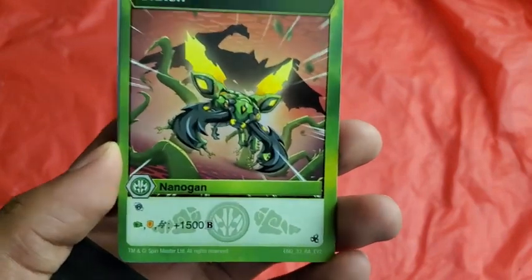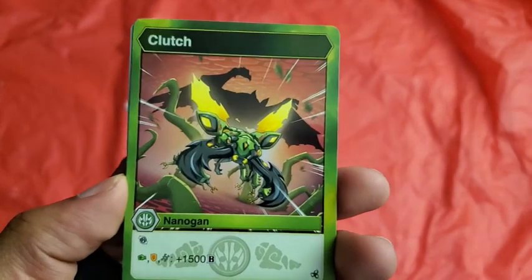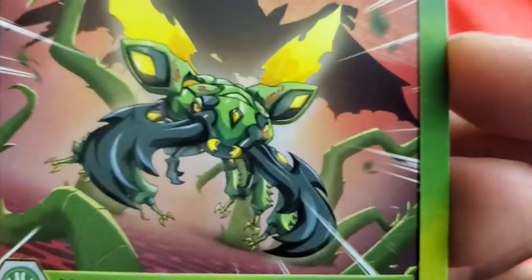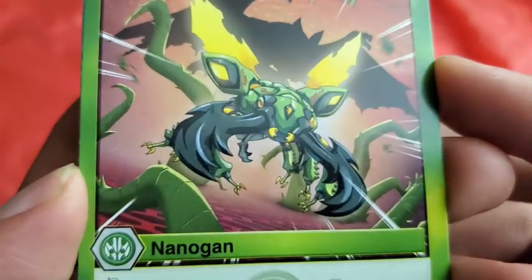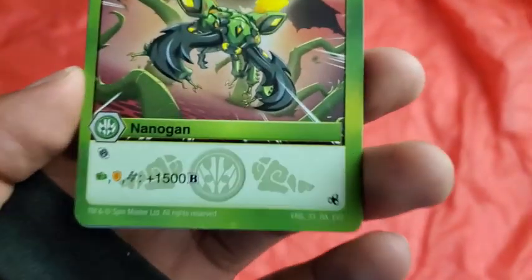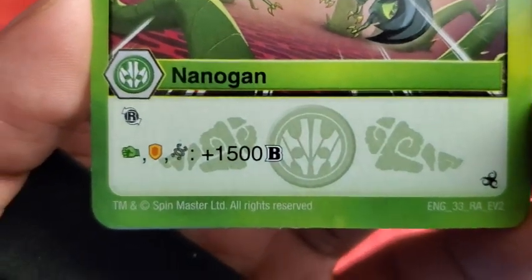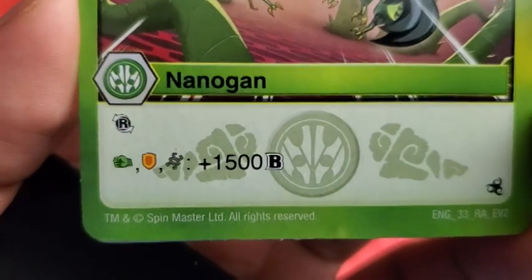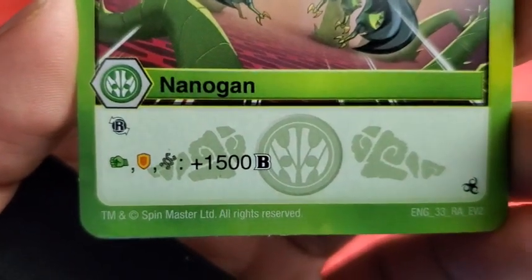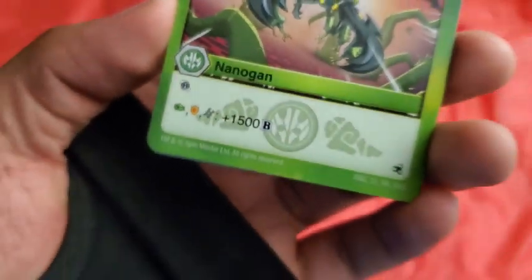So this Nanogon is called Clutch — I guess it's because it looks like it could clutch something. I think that symbol means reroll, but I'm not sure. For Flaming Fist, whatever you land on — a Green Fist, Helix, or Shield — you get plus 500p power.